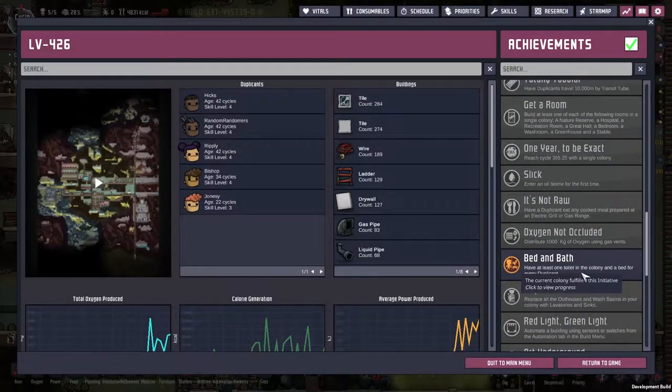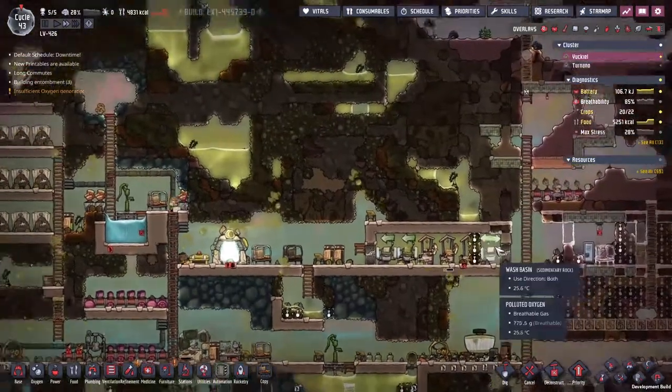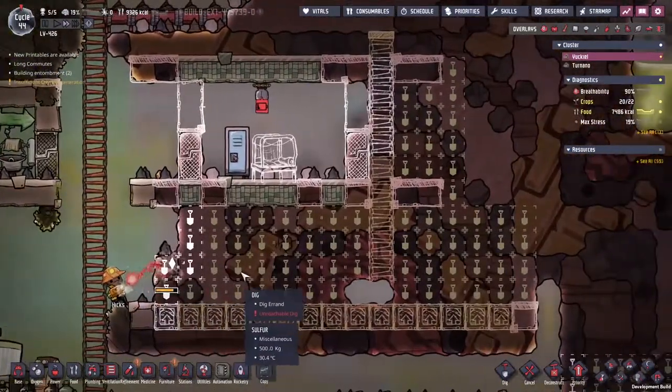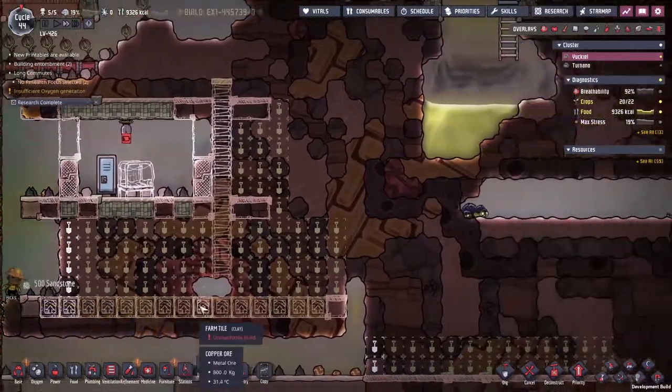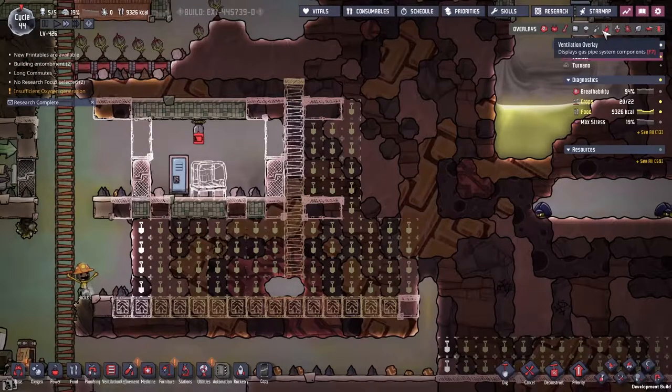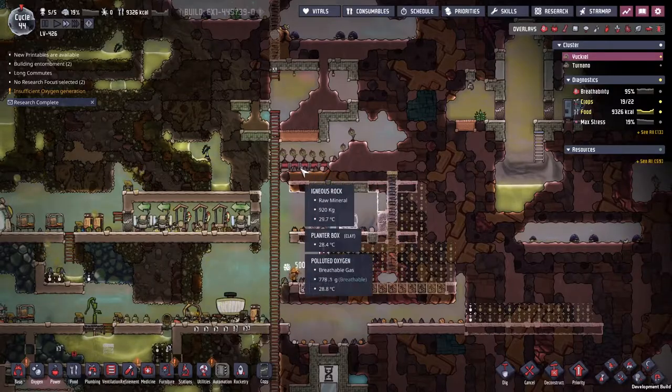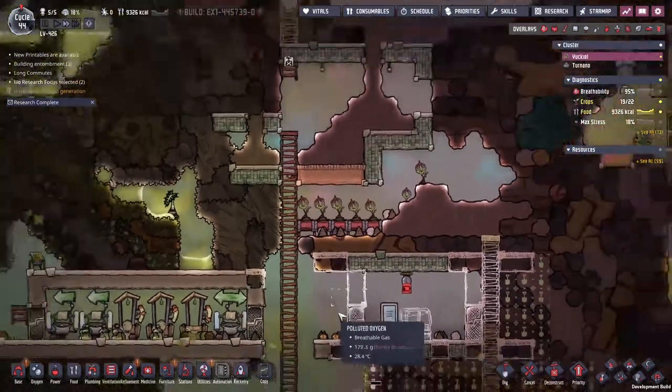I built an extra bed so we can pick Jonesy in, and suddenly we've got an achievement — bed and bath: have at least one toilet in the colony and one bed for every duplicate. Hicks has finally made his way around here to start digging this bit out. We're going to start putting down some farm tiles. I want to see what the effect on the decor is. I know the planter box is pretty bad — like minus 50 apiece, or minus 10 apiece with the minus 50.